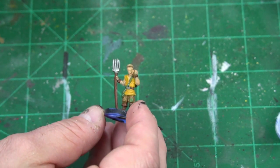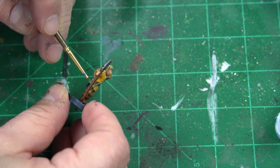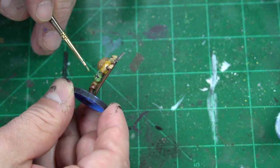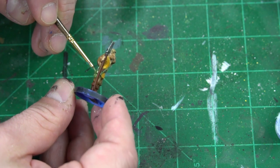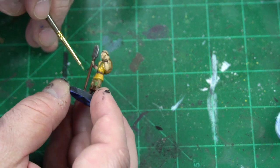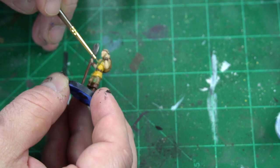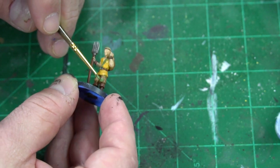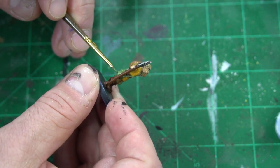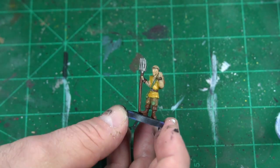Next we're going to take some Loren Forest — a light green — because in the picture he has a nice light green satchel. I'm going to put a couple of coats on here because it's a little tough to go over black. Just go over with nice light coats and really bring that out. He's got a little patch there, so I'm tickling that patch with a little Loren Forest, and making sure we get the satchel nice and covered.